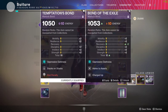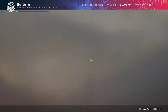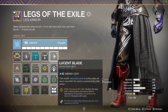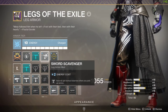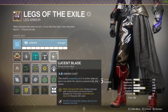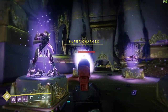Charged Up gives just one stack rather than two, and Stacks on Stacks gives me an extra stack of Charge of Light when I pick up orbs. The main kicker is Lucent Blade — while charged with light, dealing damage with a sword gives you bonus damage for five seconds, consuming one stack of Charge of Light. I also run the regular Sword Scavenger, which greatly increases the charge rate of your equipped sword — very noticeable and very nice.